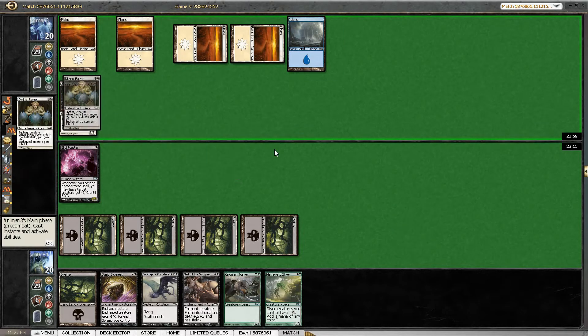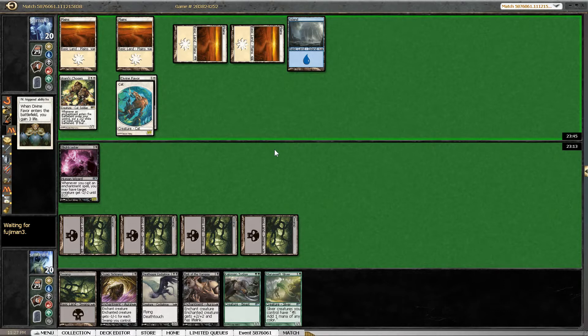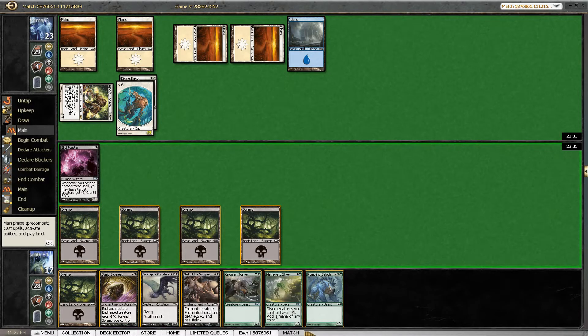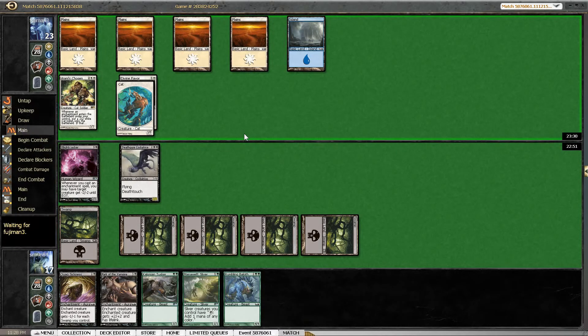Mark of the Vampire doesn't look too amazing against blue-white. It is actually a somewhat more threatening card simply because it might make his Ajani's Chosen survive our Quark Sickness, or he moves it over and gets a 3/5. That's also fine. We now have a 3/5 cat to worry about. I still think it's better to wait with our auras until we can actually kill something with the Blightcaster trigger. Blightcaster should be reasonably good against blue-white.